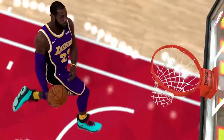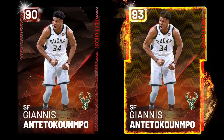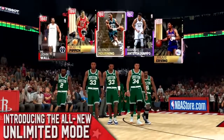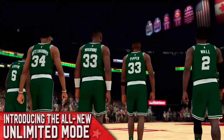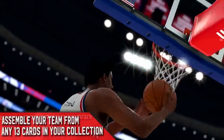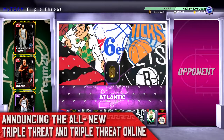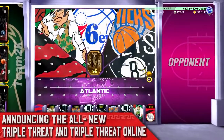They also have a new My Team feature called Heat Check cards. If you own a card — like a Giannis Heat Check card — and in real life he goes off and drops an insane amount of points, the Heat Check card will activate a boost to his ratings for 48 hours. The boost also depends on how great of a game they had: a pretty good game gets a small boost, but an amazing game gets a big boost.